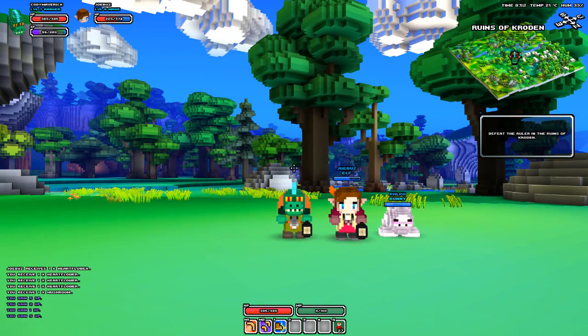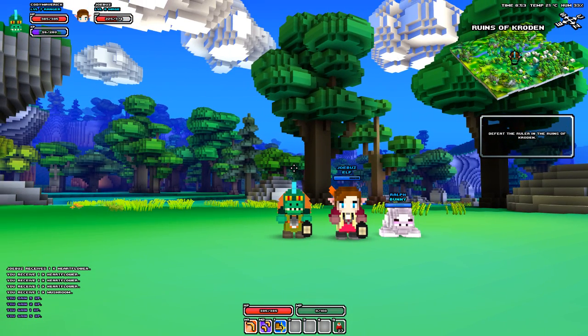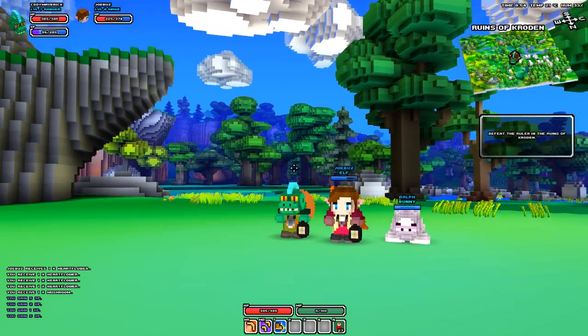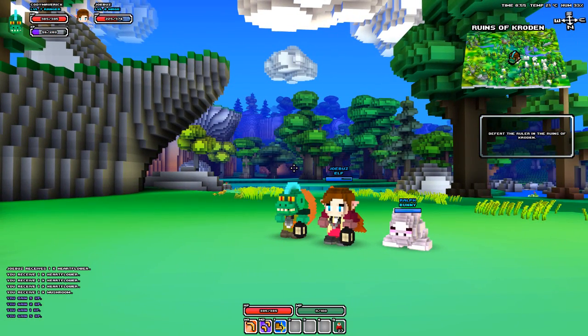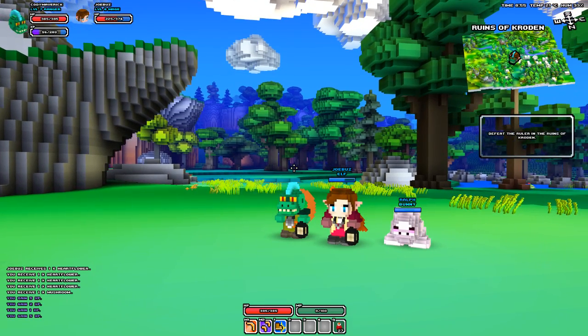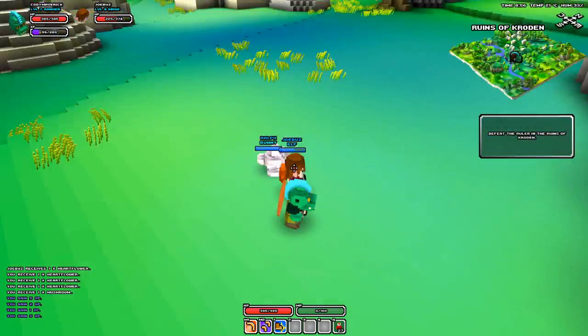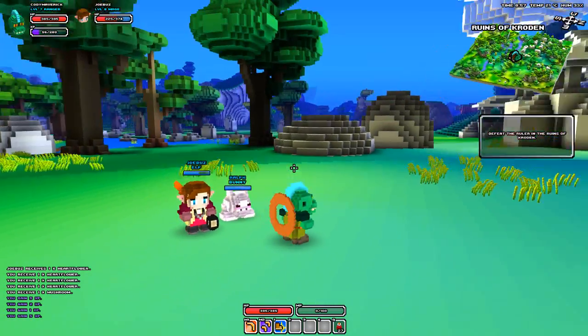Hey, what's up guys, Cody and Joe back for Episode 4 of Cube World. We are battle ready - got Joe's bunny, and my nostril-filled bunny, his nostrils are just like holes. He looks determined, staring at that wall. We got our lanterns out, we're pro.